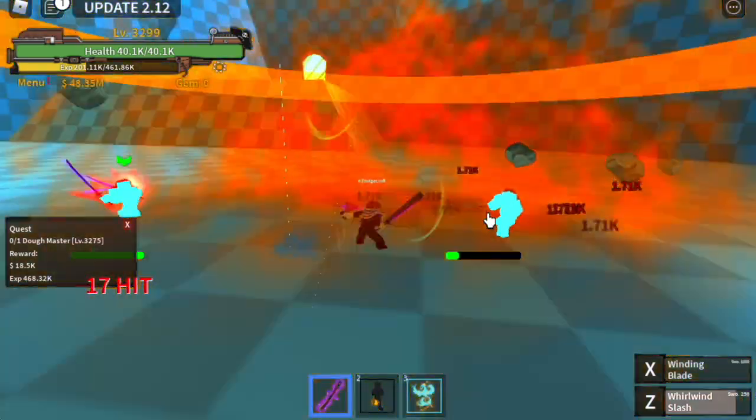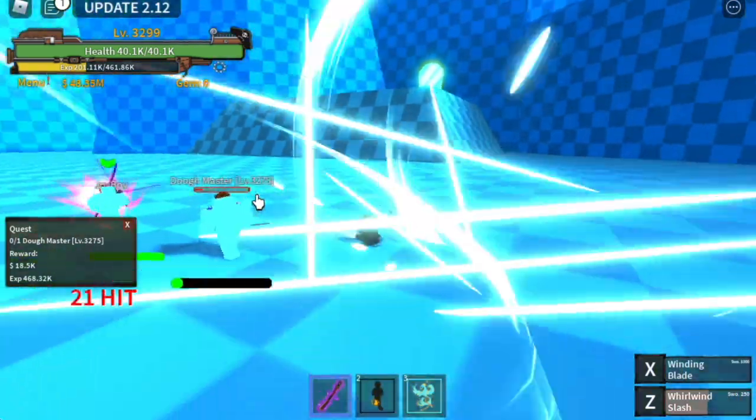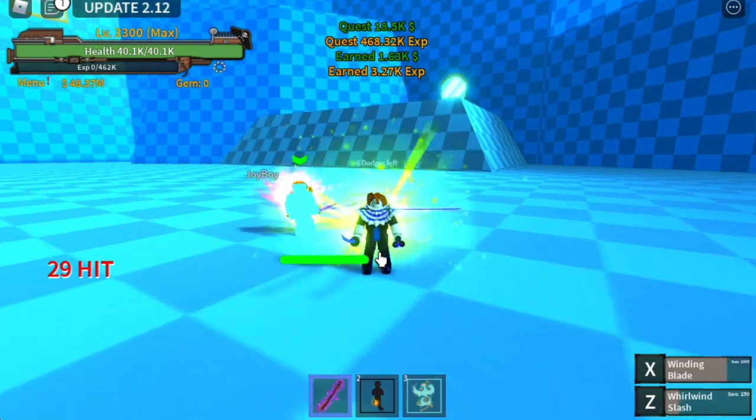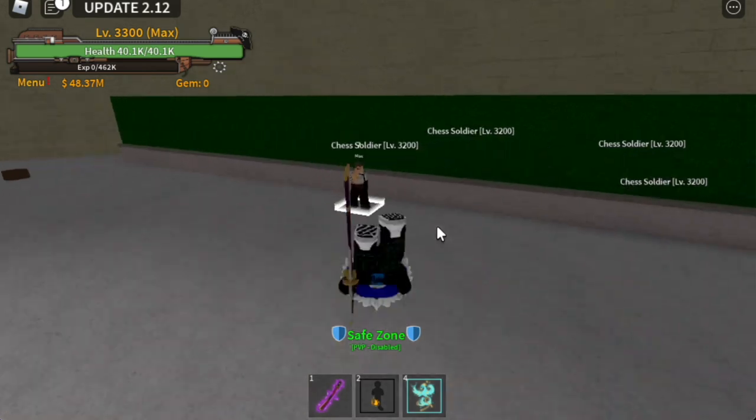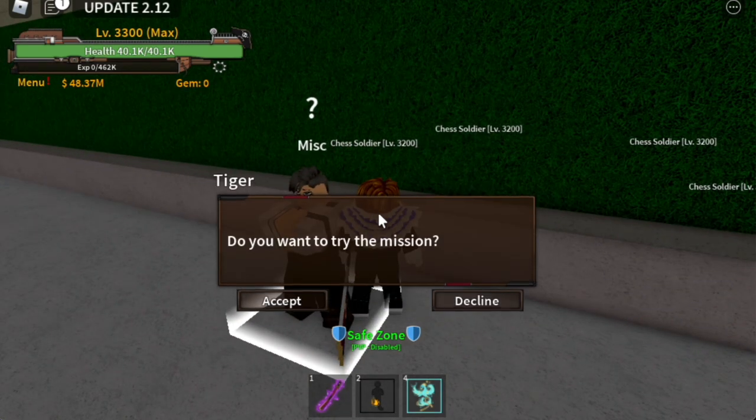When you reach level 3300, you can now start your quest to get the Kyoru. At the spawn point of this island you can talk to Tiger — here he is. He will give you some quests.